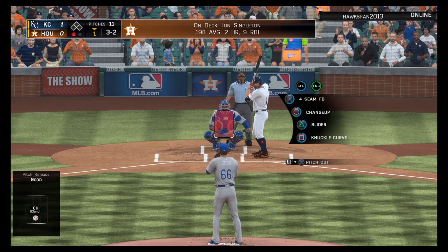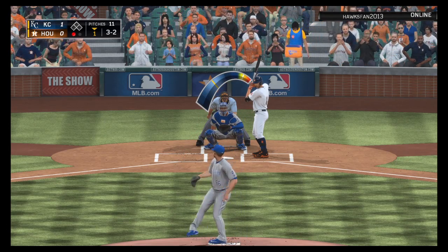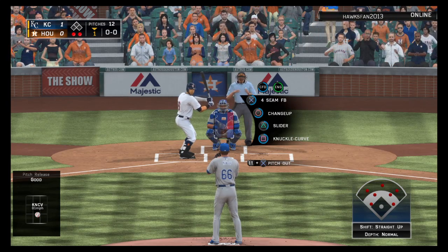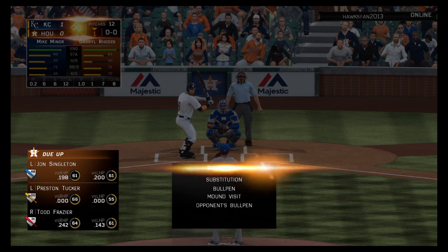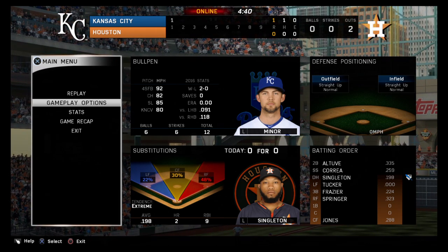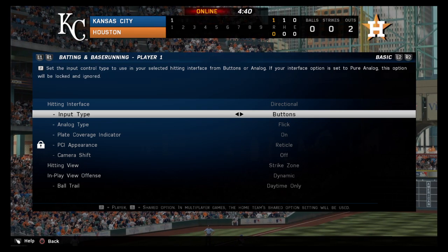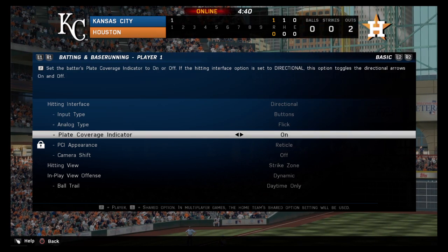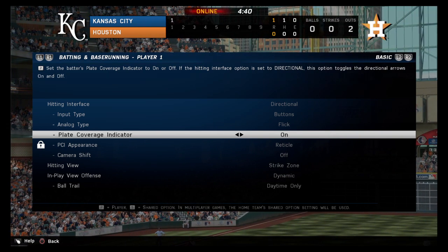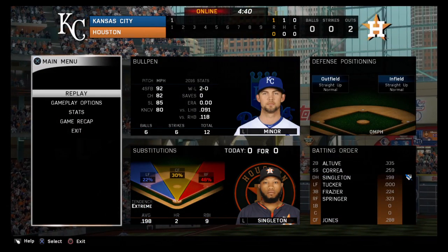And this misses, so that'll fill the count at three and two. And he takes strike three called — back-to-back strikeouts here to open the home first, two away. Designated hitter Sean Singleton. That is weird — oh please. Try changing from buttons to click there if I can.